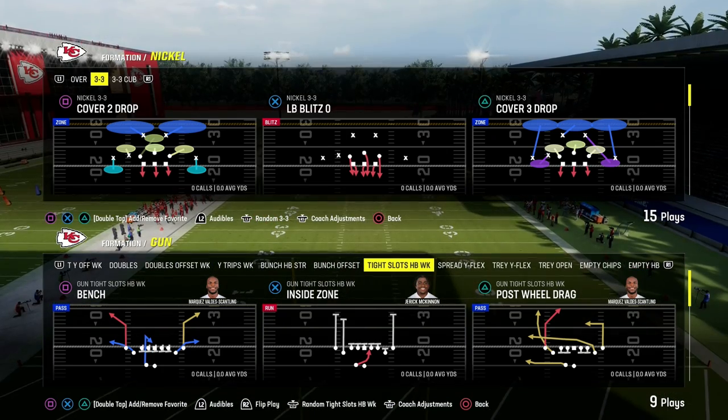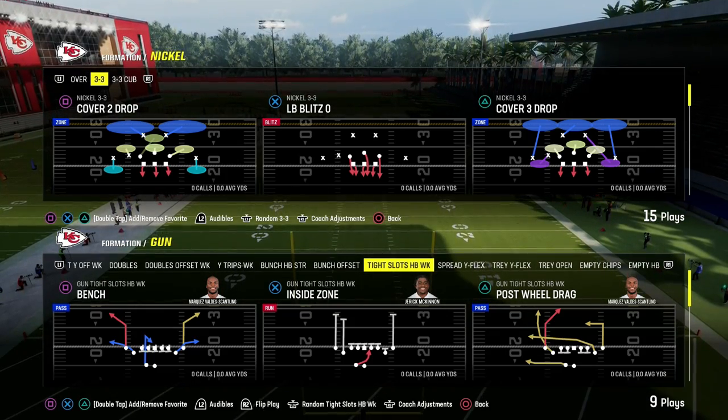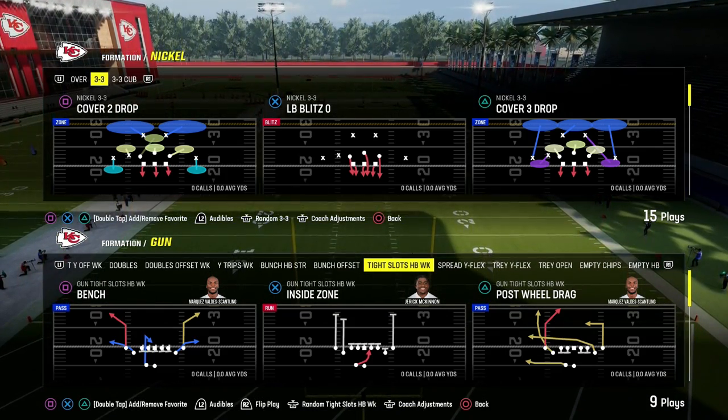In this video, I'm going to show you the number one offense in Madden 24, and it comes to us out of the Bengals playbook. We're going to take a look at Tight Slots Halfback Week.